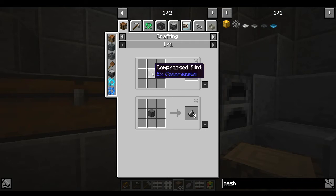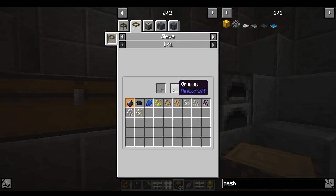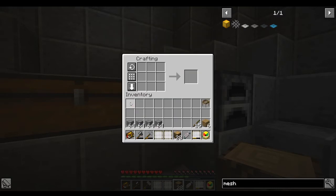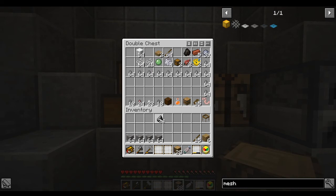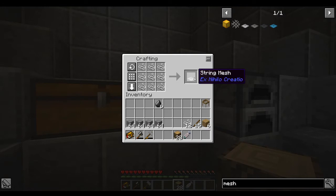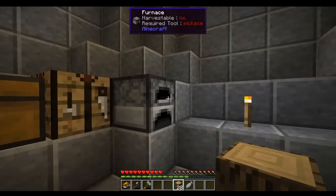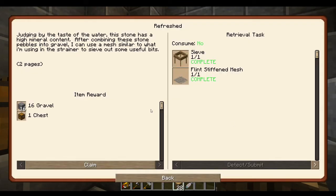Flint comes from compressed flint blocks and such. If we sieve gravel in a flint stiffened mesh we get flint - and we already had flint. Let's make ourselves a regular string mesh, then the flint stiffened mesh, and that should complete the quest since we already made the gravel. We get 16 gravel and another chest - that's very nice. That is basically getting started.